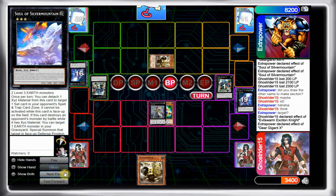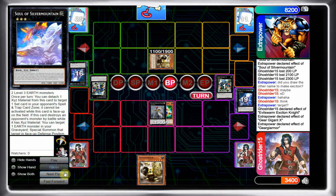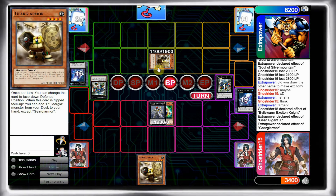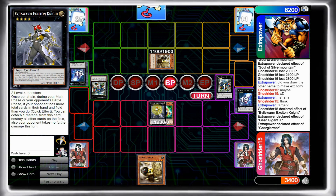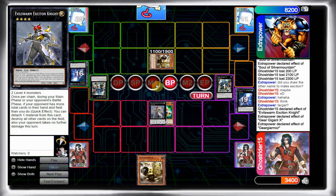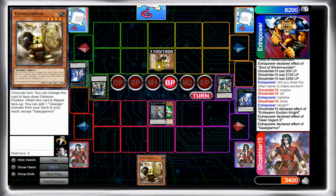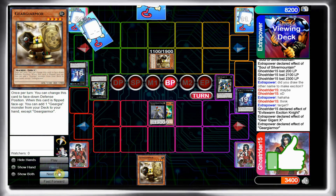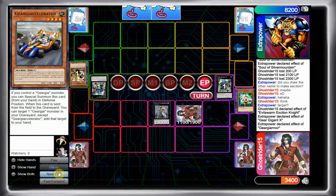I decide to attack and I think my opponent makes a misplay here — by searching with Giga Armor during my turn, that puts him at more cards than I do, and that lets me trigger my Excited Knight's effect to get rid of his Giga Armor. If he just didn't search, flipped his monster face down and back up during his turn, then I wouldn't be able to Excited Knight him. So I just set my own Armor and pass.